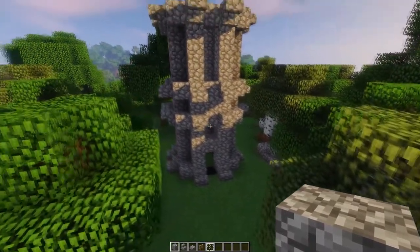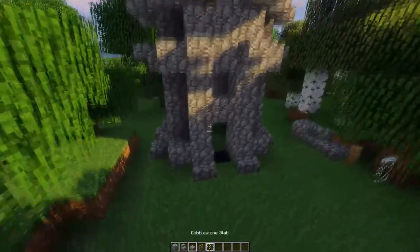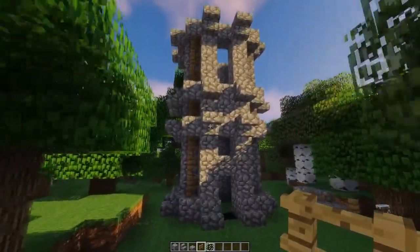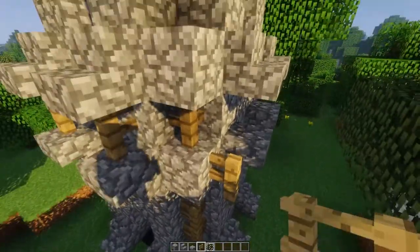The build should look like this and now we are going to make it look a little more fashionable by putting some oak fences in each corner like this, and also one in the middle here. Then we are going to do this for all 4 sides of the build.